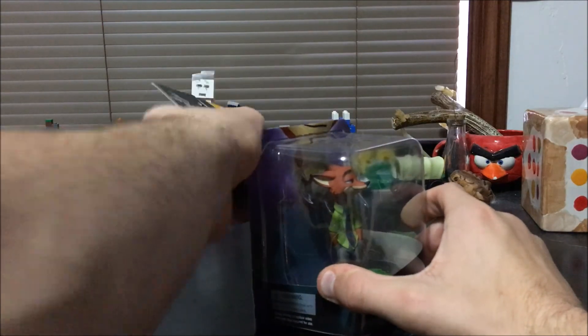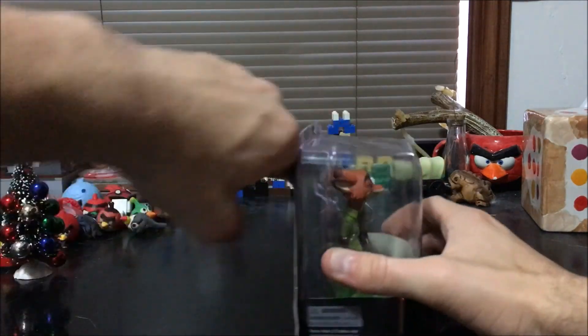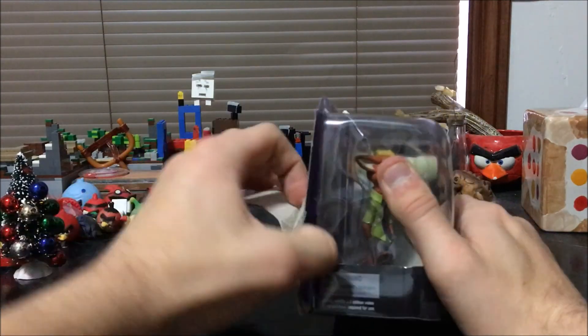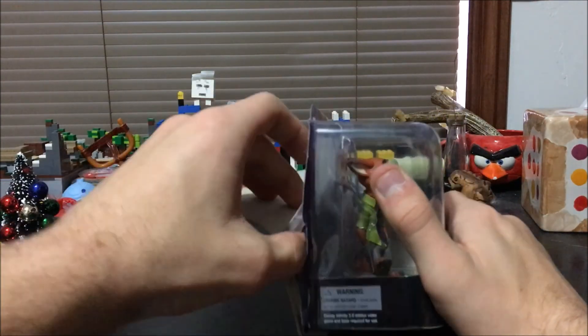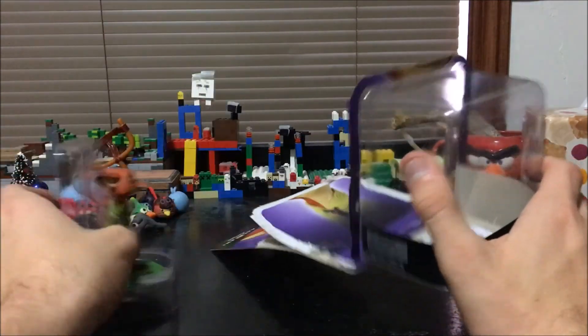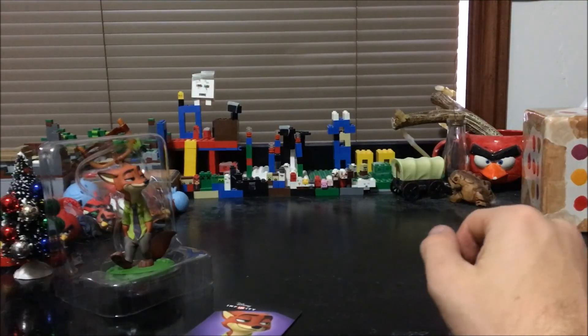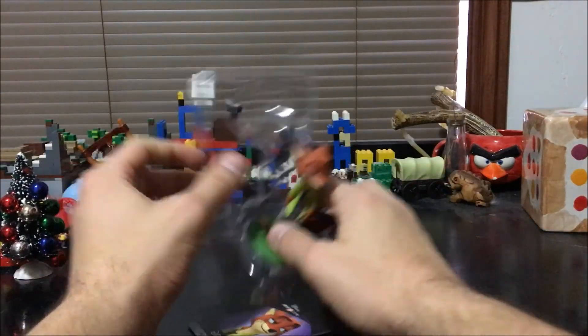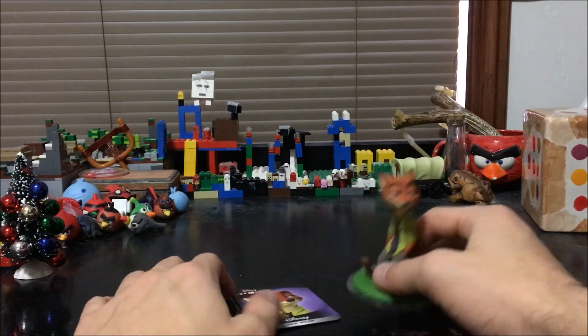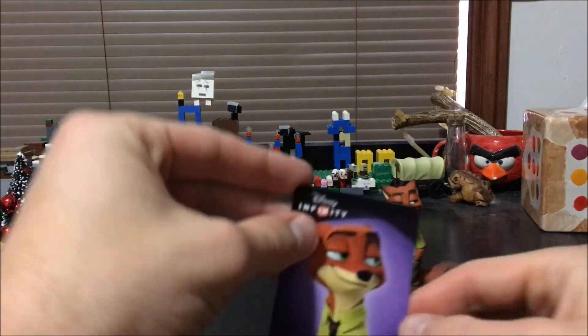Let's take a closer look at the foxy con artist of Zootopia, Mr. Nick Wilde. All right, let's go — here we are. We got the cord, now let's get him out of the box. Oh wow, this guy slid out pretty easily — nice!